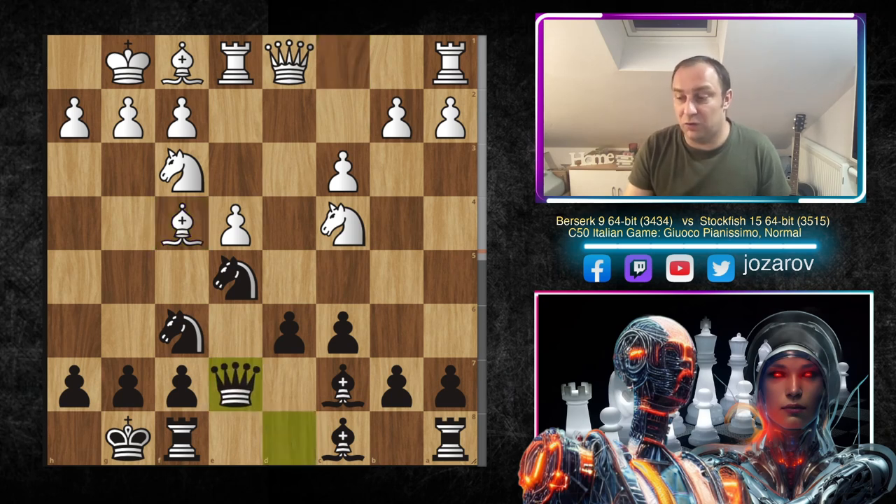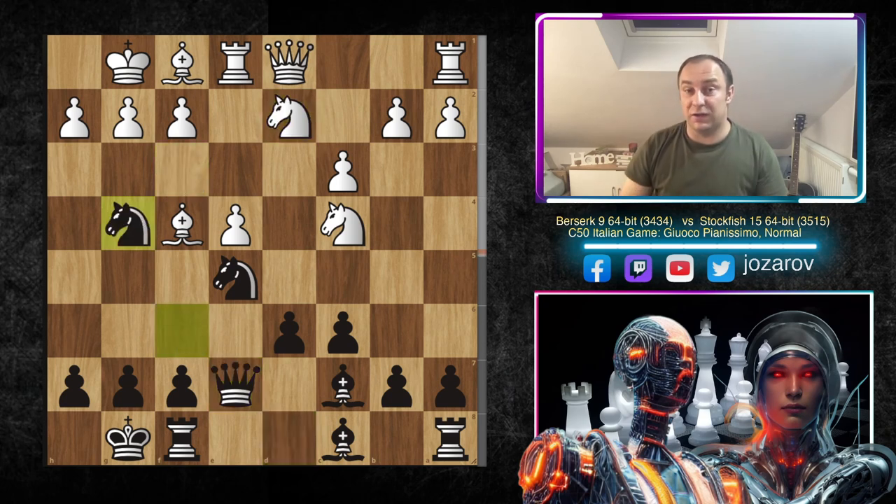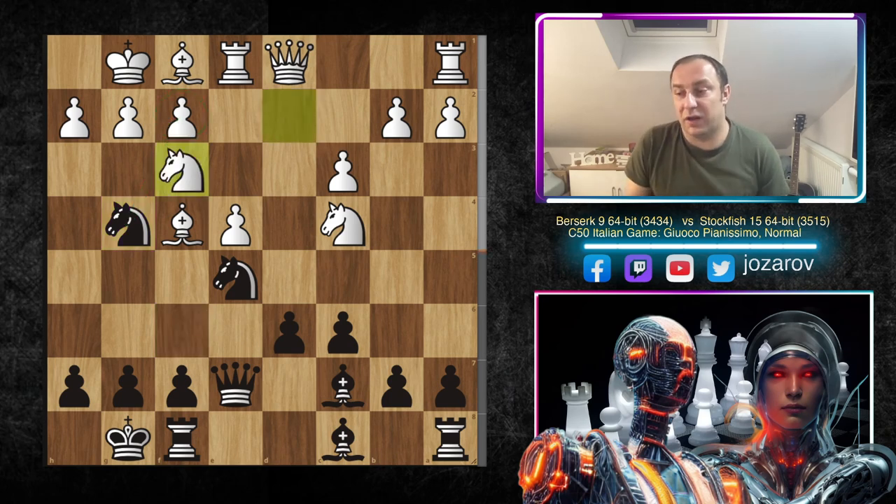We have Queen to e7, supporting the knight in the center. We have Knight to d2, and now an interesting choice by Stockfish 15: Knight to g4. There is already wild tension because now the f2 square is weak. In the continuation we have Knight to f3 by Berserk, again trying to continue the pressure around e5.